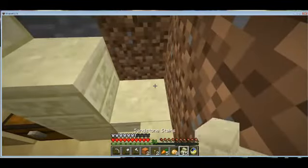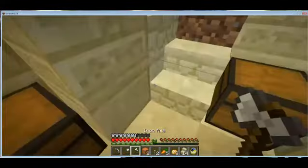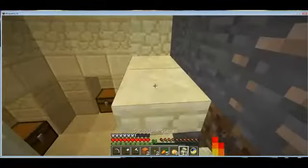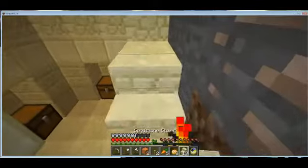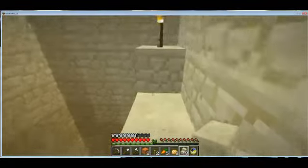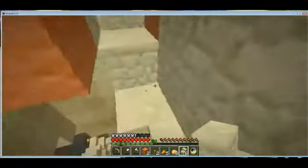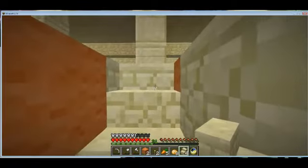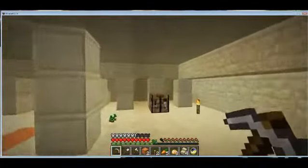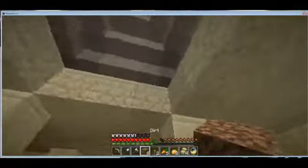I'm not gonna worry too much about getting these torches back because I will not be able to. It is night time outside already. I'm actually gonna go ahead and pop up to this level so I can put torches up there — I'm gonna pop up there by making a noob tower. And just make sure nothing gets in. We'll probably just take shelter here for the night.